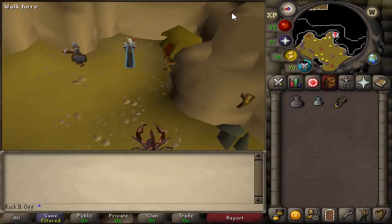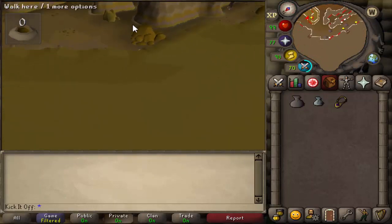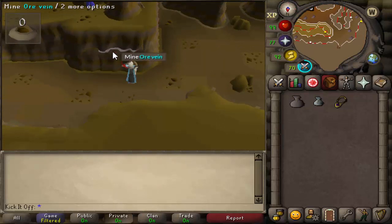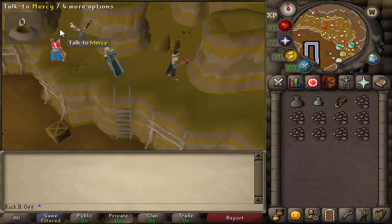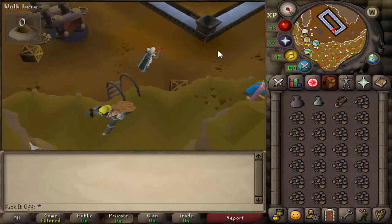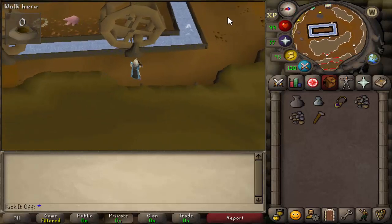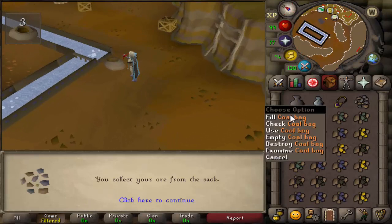An alternative way to get coal is the Motherlode Mine, accessed via the Skills Necklace teleport to the Mining Guild and then mining any of the ore veins inside. If you have 72 mining you can use the upstairs area. This is a more AFK way to mine coal and you can get other ores and gems at the same time. It tends to be quite busy but there are so many ores you'll fill an inventory fairly quickly. Once your inventory is full, make your way to the middle of the mine, deposit it in the hopper, and use a hammer to fix the wheels if they're not working — you can get one from the crates nearby. You'll get an XP drop and then collect your ore, which will include coal as well as other ores.